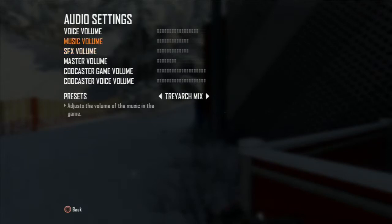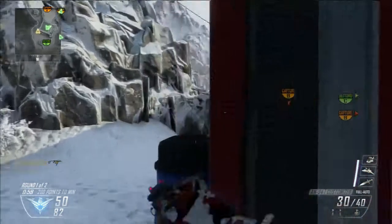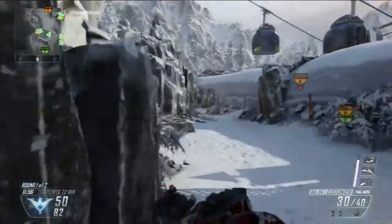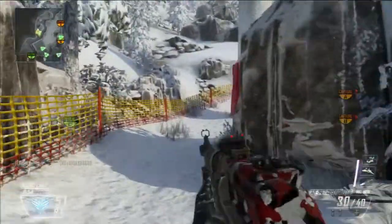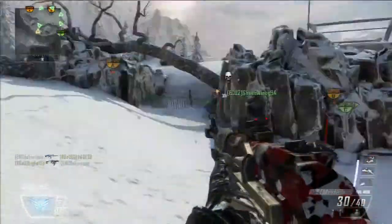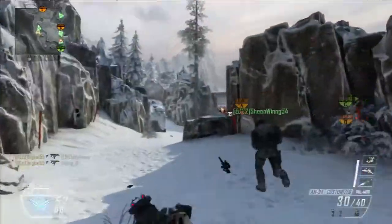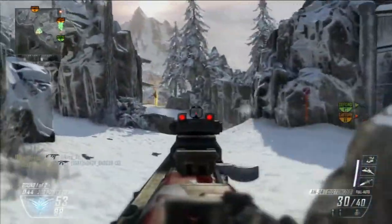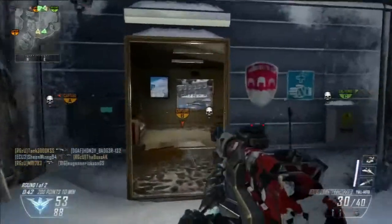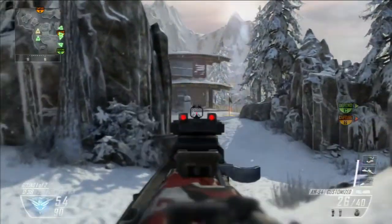I got the Revolution DLC a few weeks ago but I didn't upload for maybe two or three weeks because I was taking a break, playing with friends and all that stuff. This is the Downhill map, one of the four maps in the Revolution DLC. The Revolution DLC also included a gun known as the Peacekeeper — it's a hybrid SMG or assault rifle.